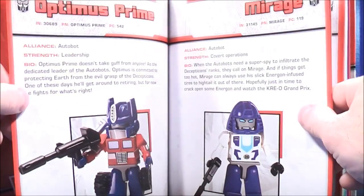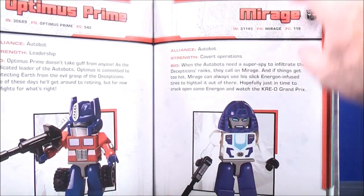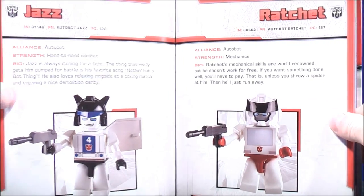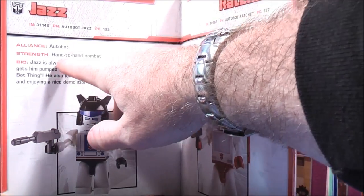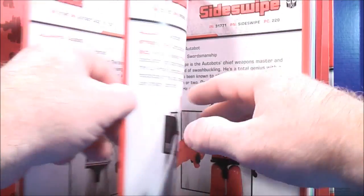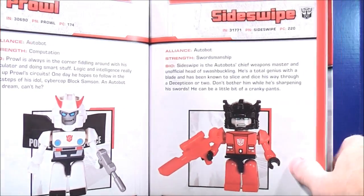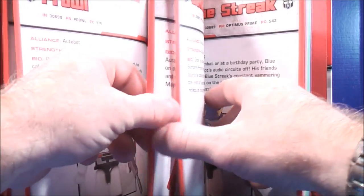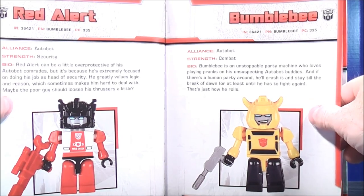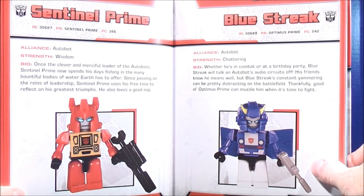On page 12 and 13 it gives you a picture of Optimus Prime and Mirage. Pages 14 and 15 give you Jazz and Ratchet — alliance, strength, and bio for each. Page 16 gives you Prowl and Sideswipe. On pages 18 and 19 it gives you Red Alert and Bumblebee.